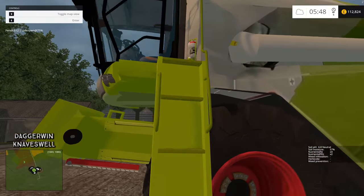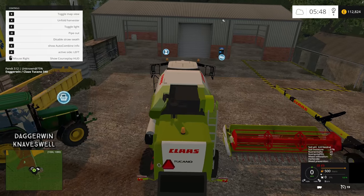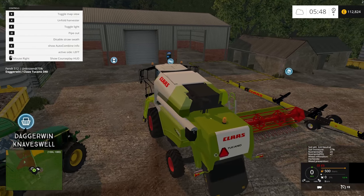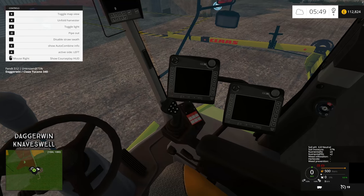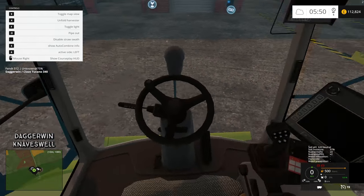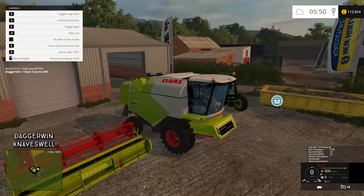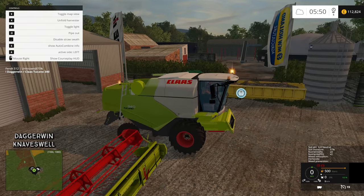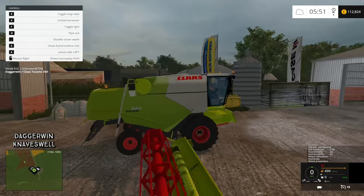There we go, it's just landed from the sky. Let's just have a quick tour of this combine harvester - first impressions, very good, looks really good. Let's get inside it. The controls here - standard kind of controls: disable straw, swath pipe out, unfold harvester, all the usual stuff. In the cab - pretty good, lots of detail. A working mirror is always good to see. As for IC interactive control, I don't think there is any - that's not the end of the world. Decent combine, beacons work - three beacons, love it. The indicators - they do work indeed. Very good lights - yep, so that is really good.